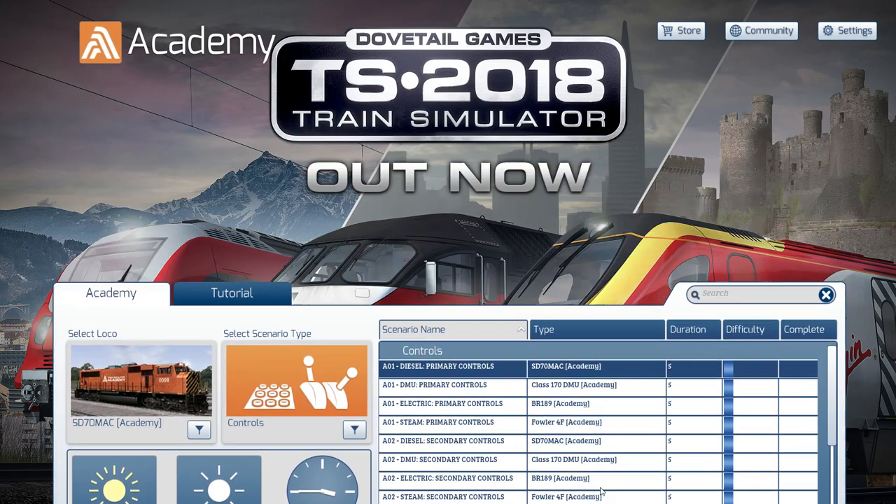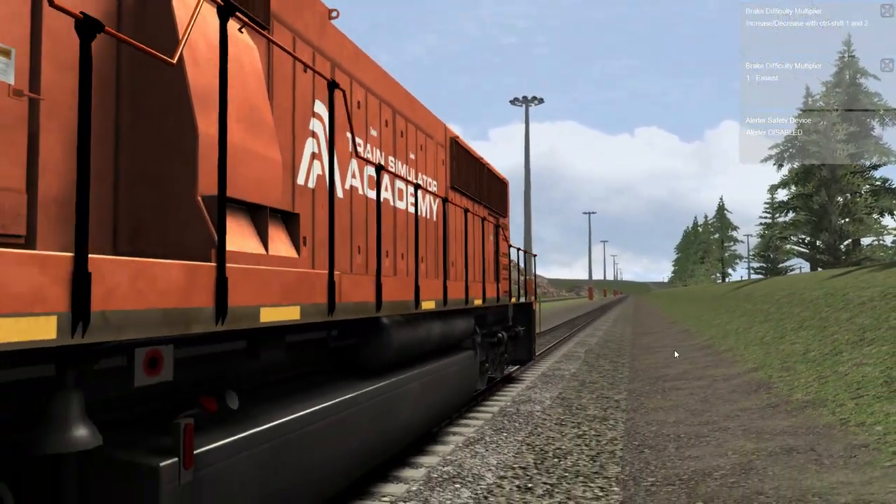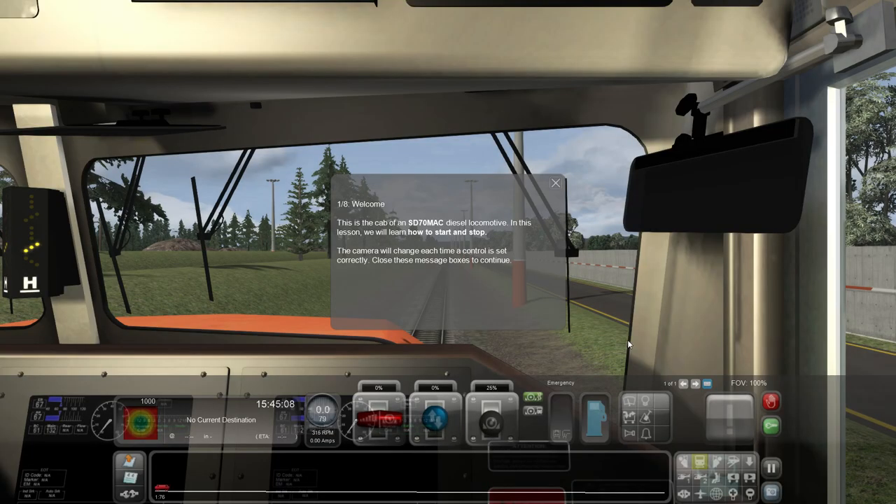Let's start it right now - diesel control, here we are. Okay, one of eight - welcome. This is the cab of the SD70 MAC, so I'm going to call it the diesel locomotive. In this lesson we'll learn how to start and stop. Starting is pretty important and stopping is probably just as important. The camera will change each time a controller is set correctly.